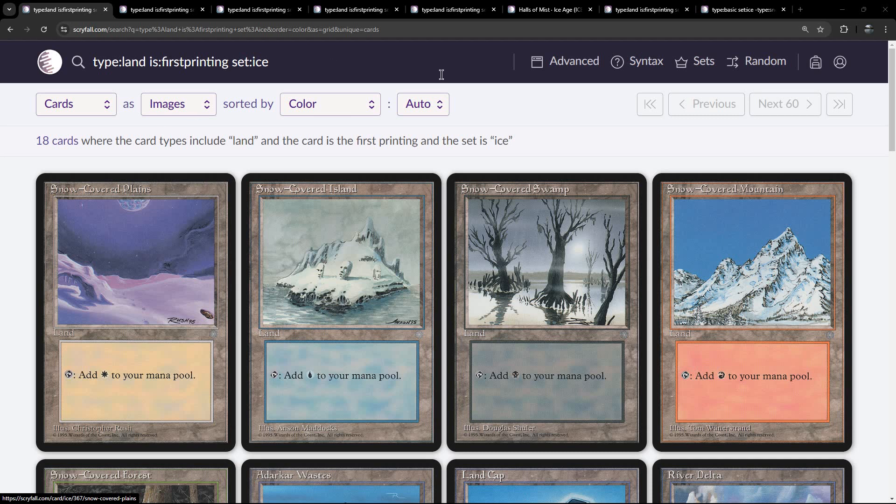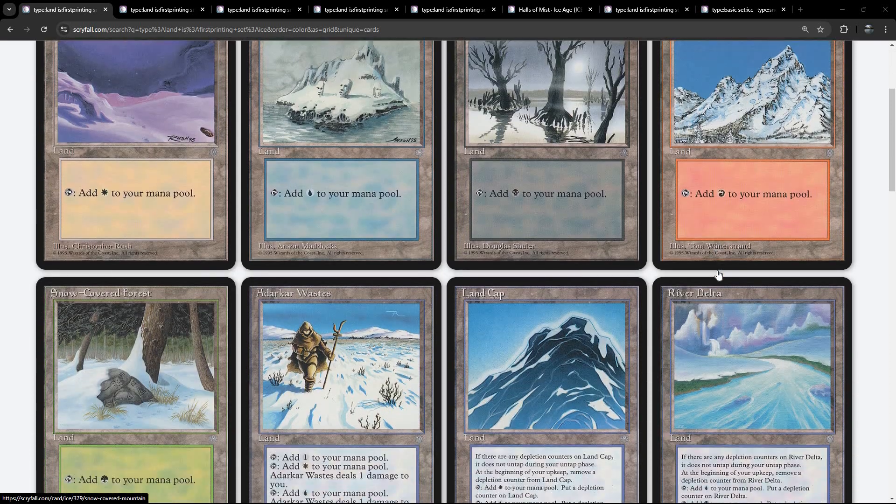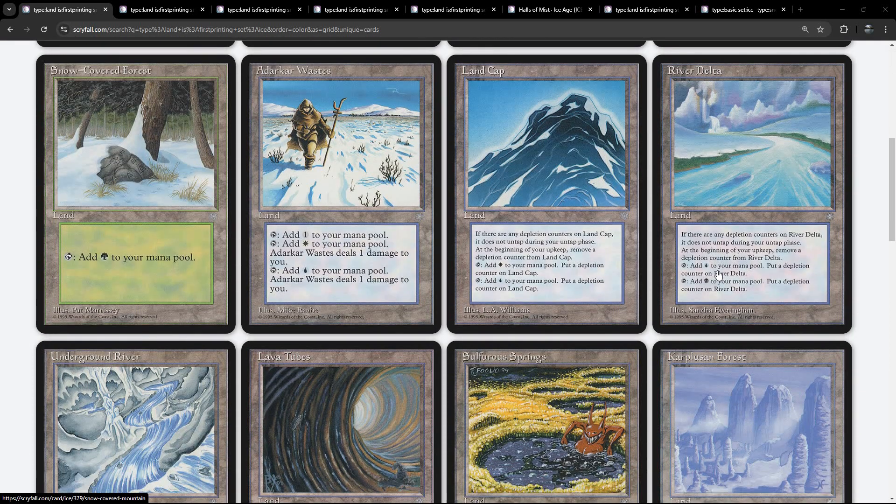Here are the 18 cards we're going to slice and dice through. There are three cycles in the set. There are these five snow-covered lands — the Plains, the Islands, the Swamps, the Mountains, and the Snow-Covered Forest. We've also got dual lands in Ice Age, of which there are two cycles, and both cycles are allied colours.